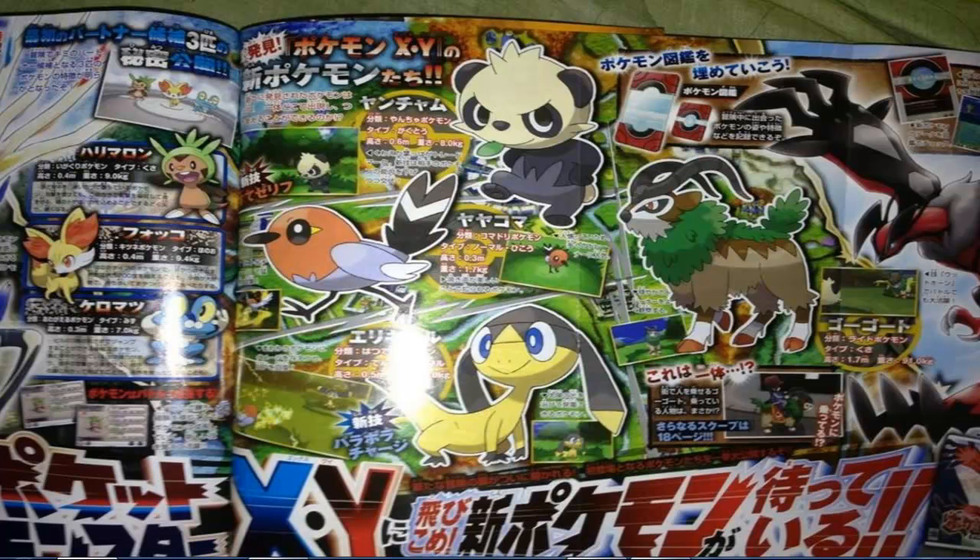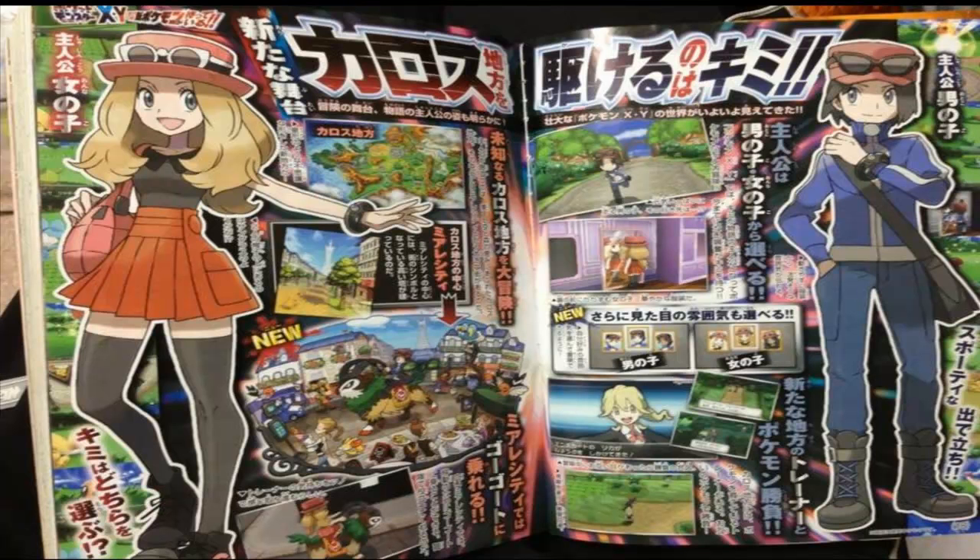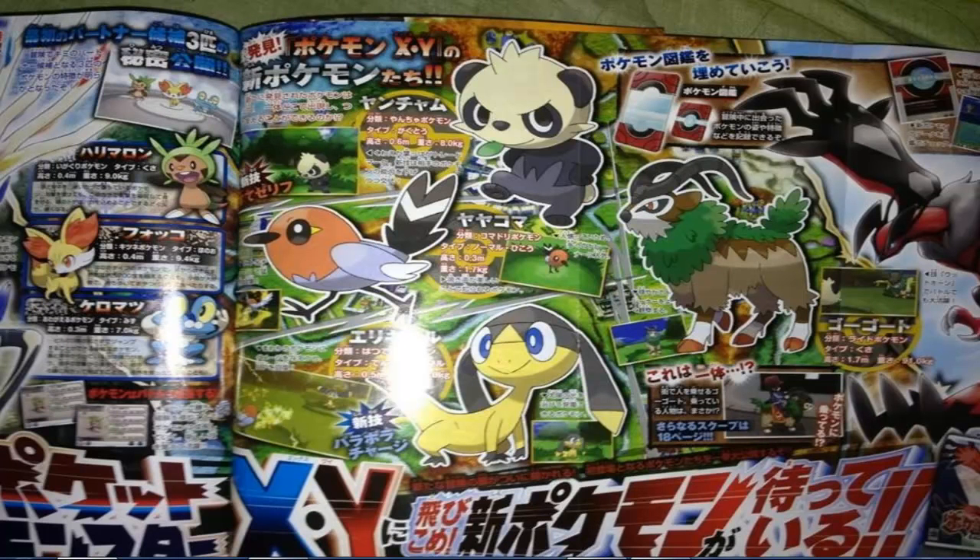We're gonna start off with the goat Pokémon, which is to the far right. Apparently its name is Gogoat, and according to Serebii it is the Riding Pokémon — it's a Grass type and it can learn the move Horn Leech. In the game, you're actually going to be able to ride around on this Pokémon in the fields, which is a pretty cool new addition. If you could ride an Arcanine or a Feraligatr or something, that would be pretty cool.